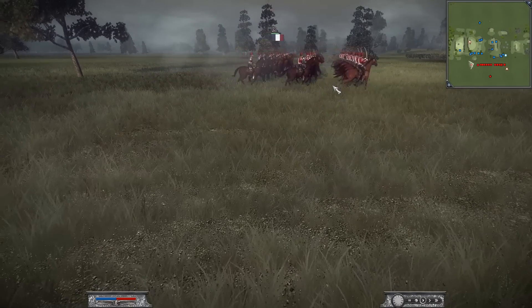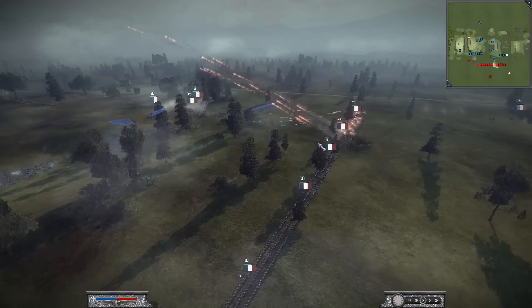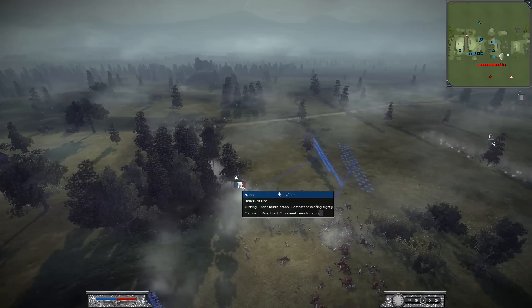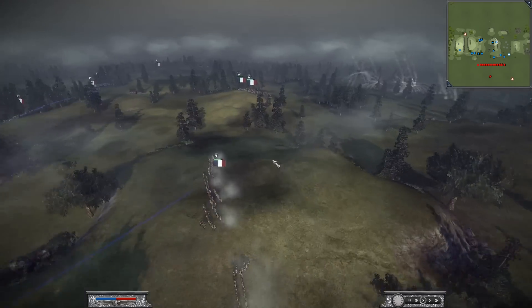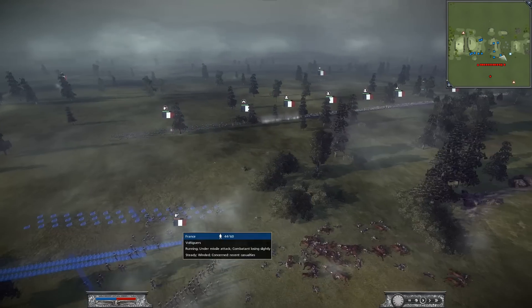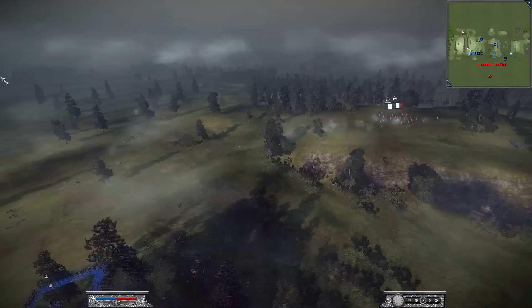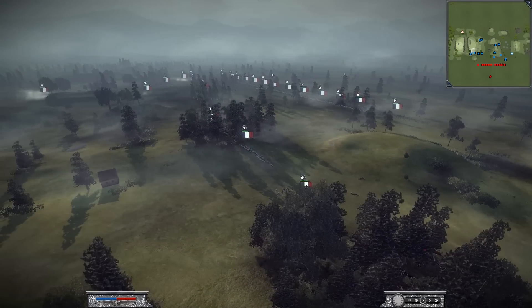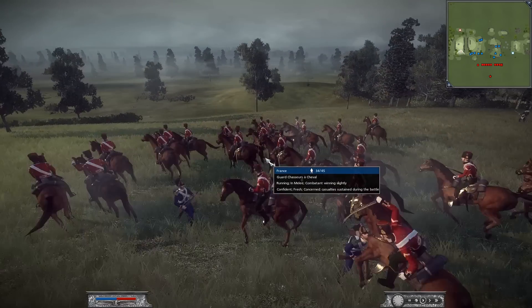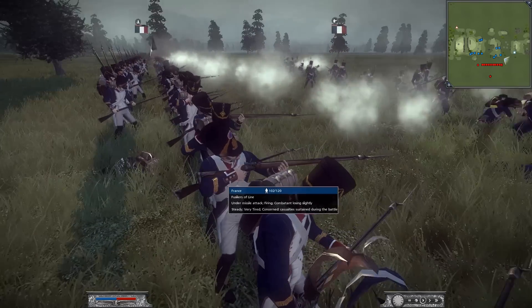He brought a ton of Guard units — some really good cavalry. But his infantry body is like two skirmishers and then tons of Fusiliers. So I got the great idea to bring up my last skirmisher unit and some Fusiliers of the line to help. I'm also transferring my Young Guard to the left flank. The Young Guard will walk, so they're still fresh, while my Fusiliers are very tired because I was running them all over the map. 'Alcheval' in French means 'of the horse.' That's my name on Steam — French Guards — actually speaks a little bit of French.